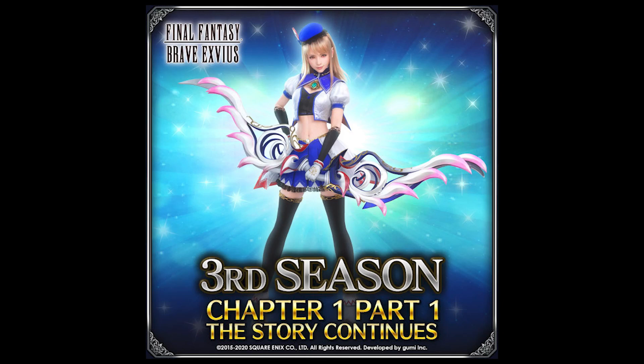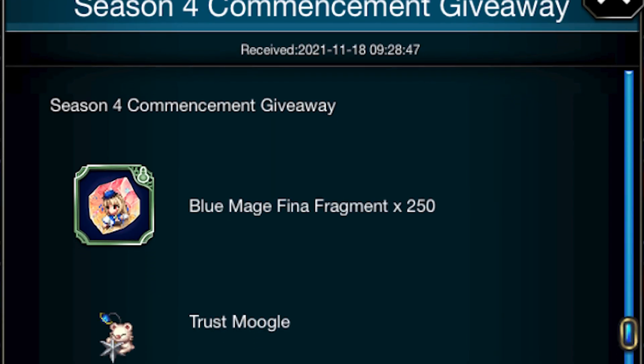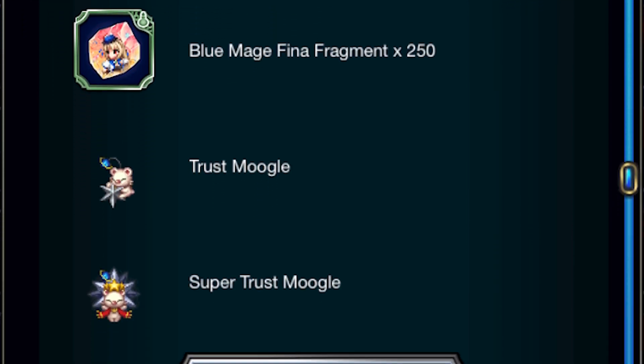Blue Mage Fina is the main character of Season 3, and was given for free by going through the story. Later, materias for her Neo Vision Awakening were announced in the news.